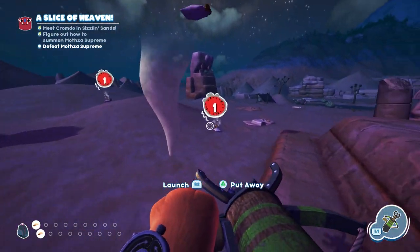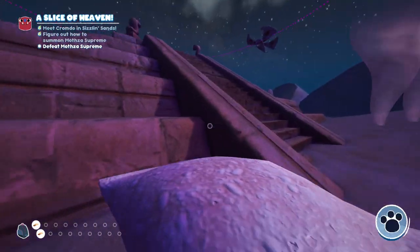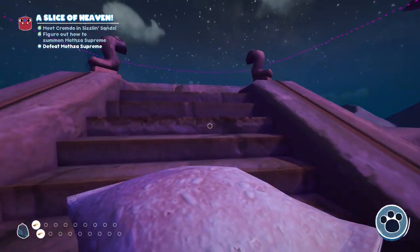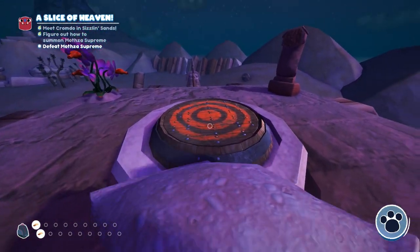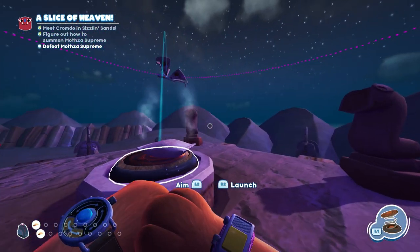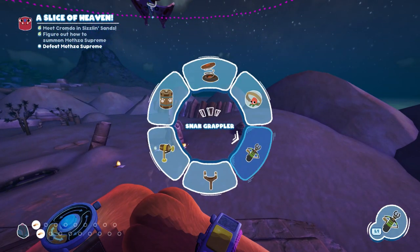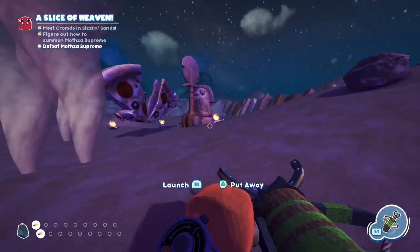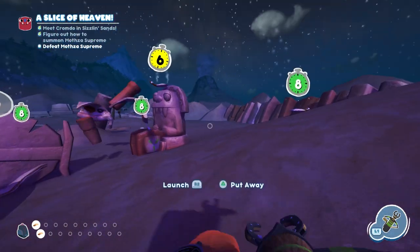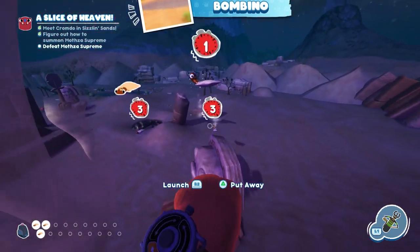I think it's about two or three times in total doing it this way. It will just cycle around to the statues — grab the Bombinos, throw them at it, and hit it with the Bombino from the launch pad. When it falls, it will stun Bombinos, making it super easy to get more of them, which is great.